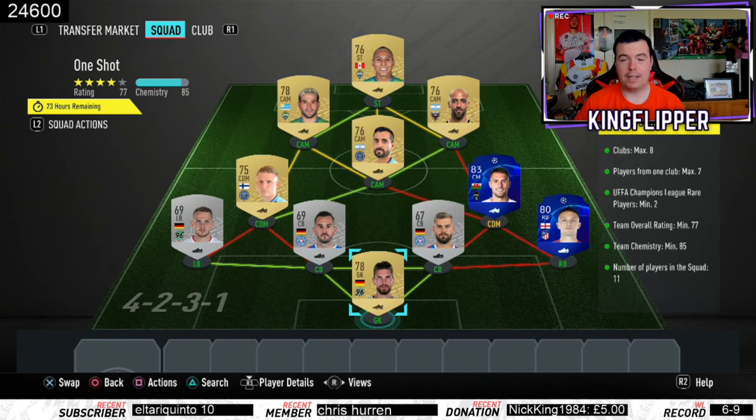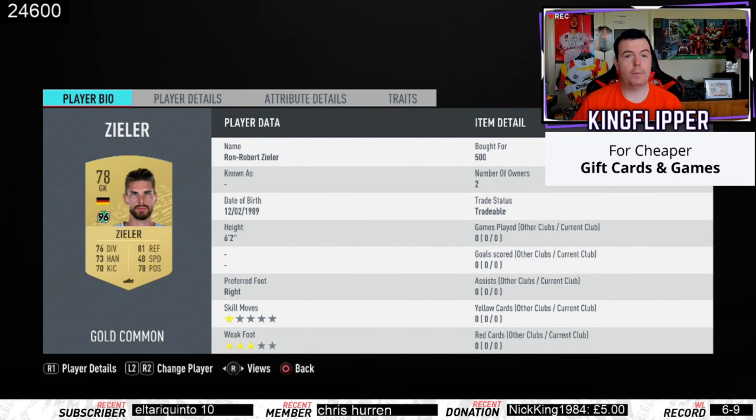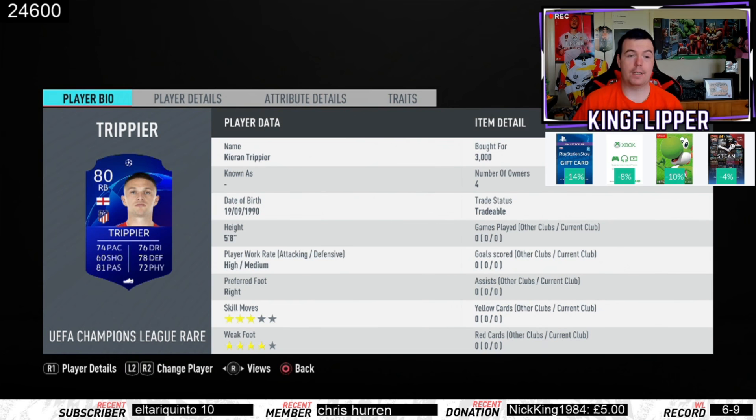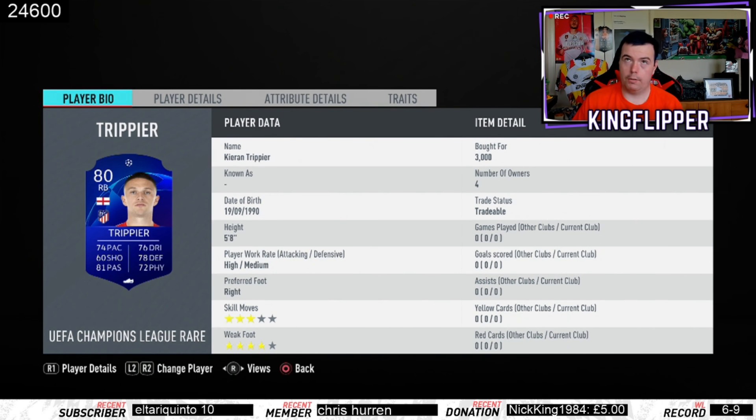I've tried to put as many silver players in as possible. Zilla from German League 2, 500 coins bid — I might have slightly overpaid, but he's from Hanover 96. Trippier is from Atletico Madrid, 3k. For UCL rare players right now you're looking between 2.5k to 3.5k — I picked him up on a 3k bid, not too bad considering it's only 15 minutes in. These should come down.